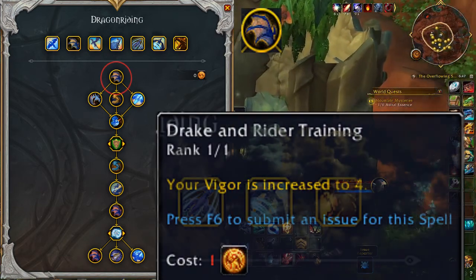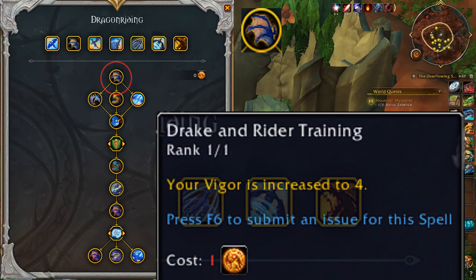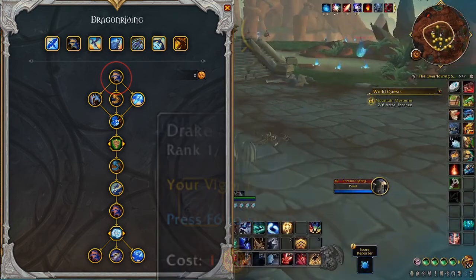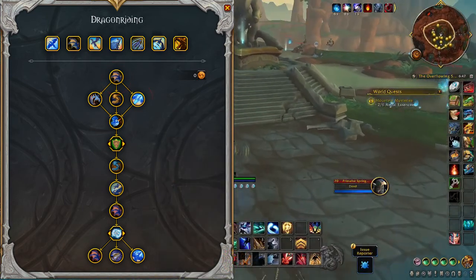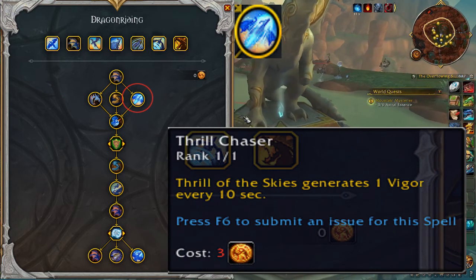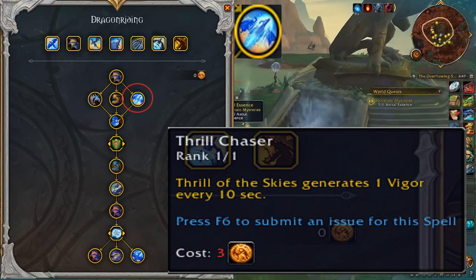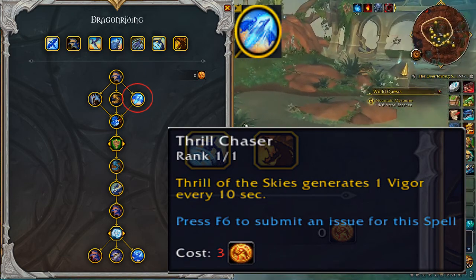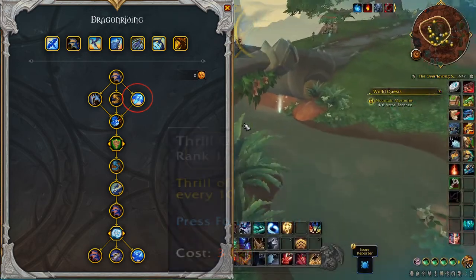Drake and Rider Training: your Vigor is increased to four. Thrill Chaser: Thrill of the Skies generates one Vigor every 10 seconds — a five-second decrease in the amount of time it takes to recharge one Vigor while flying at max speed.